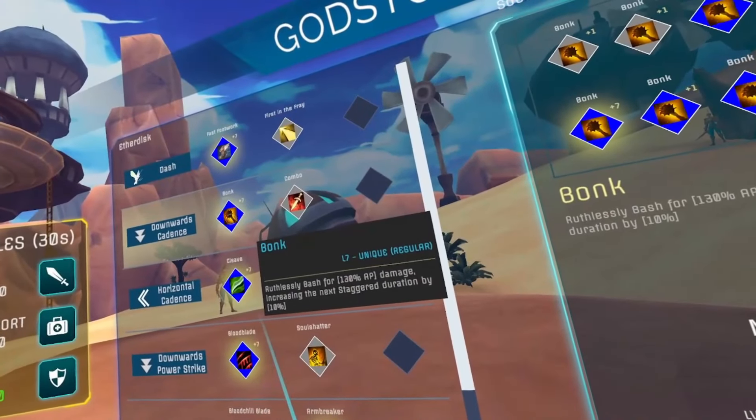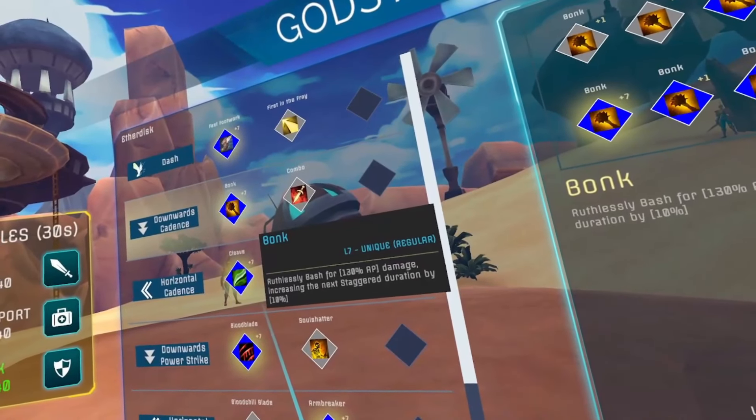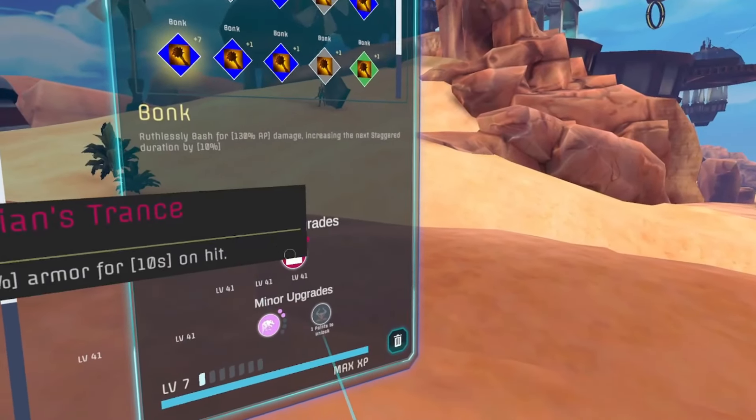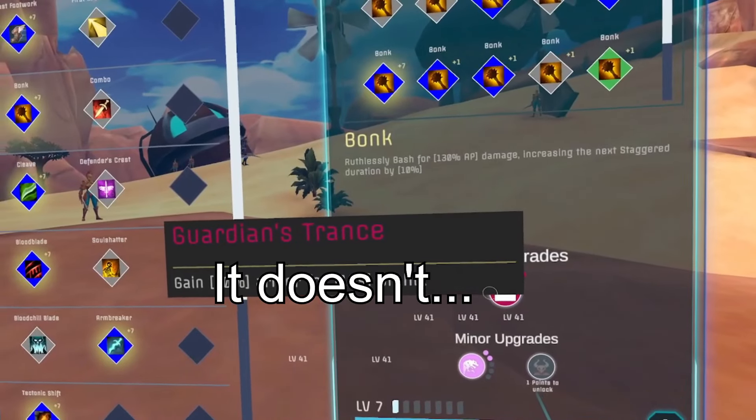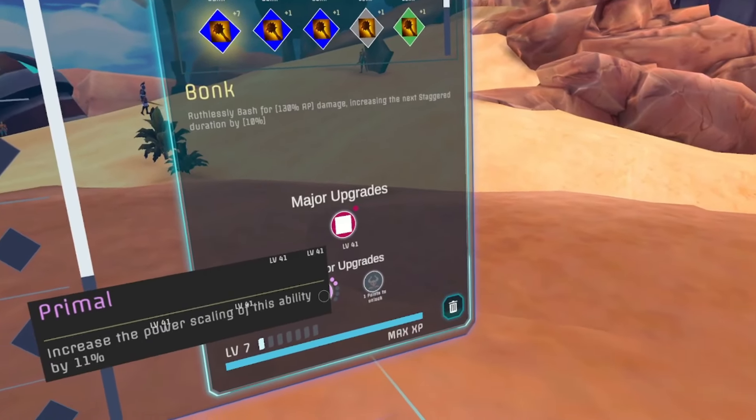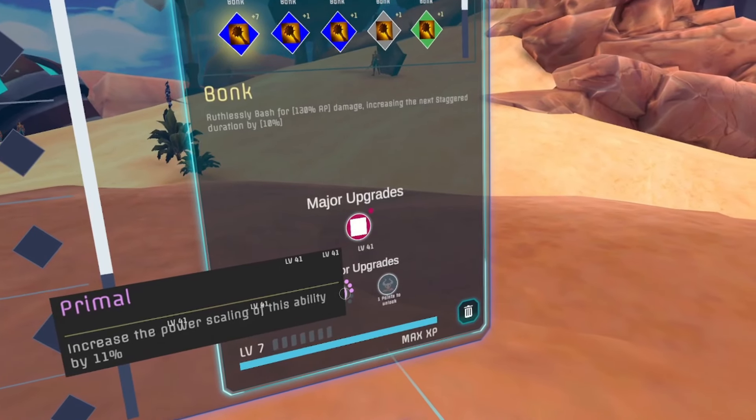For Bonk, take the unique major upgrade that gives 10% armor for 10 seconds on activation, if this actually works. Otherwise, Dyad or Firebrand are great picks. For the minor, take Power Scaling or Crit Chance.